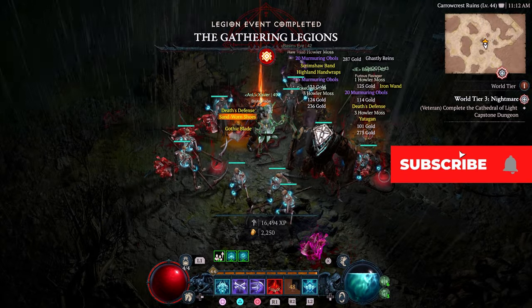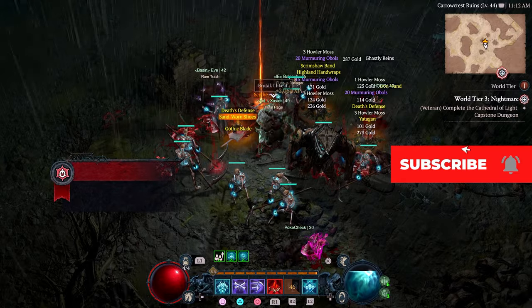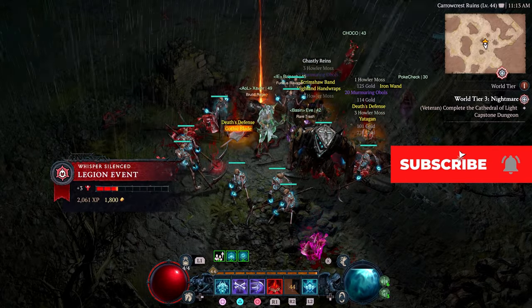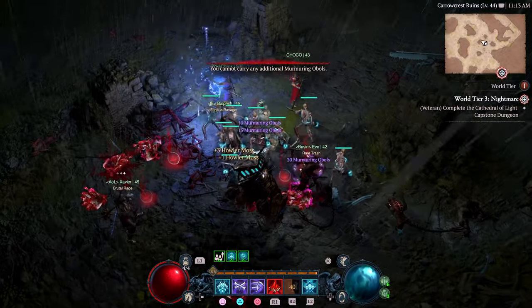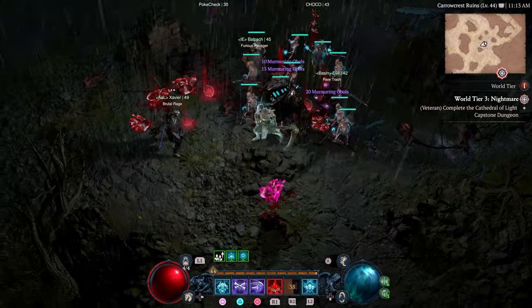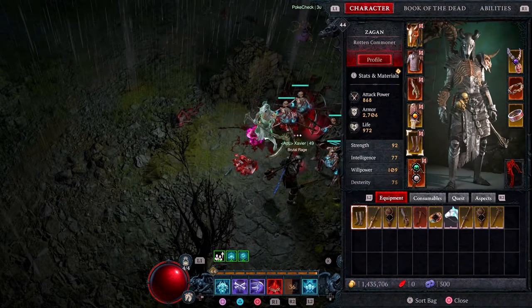When it comes to different cosmetics you can get in game, of course we have things in the store, but there are a lot of cosmetics you can get in game as rare drops. These can come from different things like dungeons, hell tides, and the legion events.